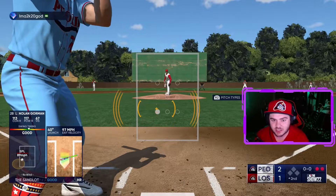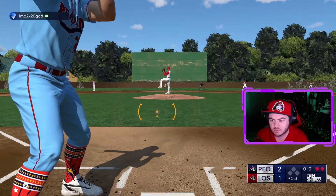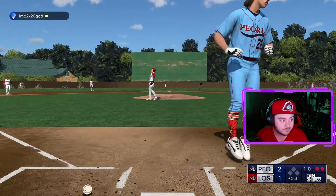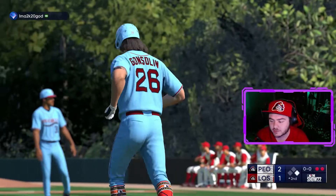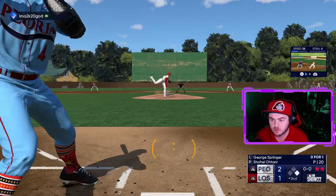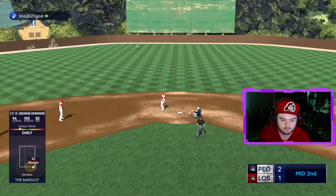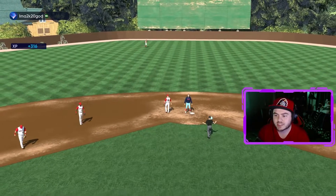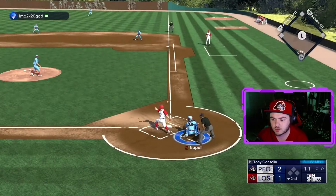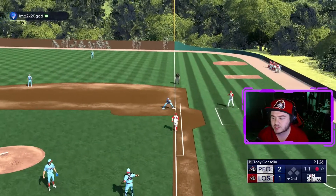Gonsolin's up now — guaranteed out. Well, nothing's guaranteed. He hit him — brings up the top of the order. George Springer will promptly ground out. We retake the lead, let's hold it this time. Chopped it in front of the plate, Napoli grabs it and tosses — he's gone.